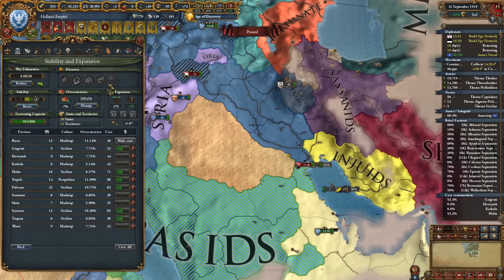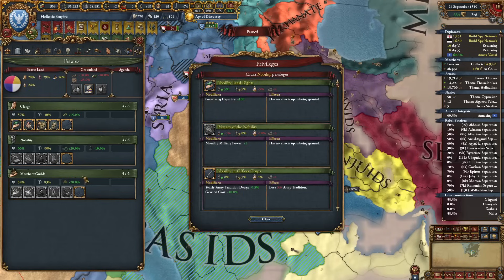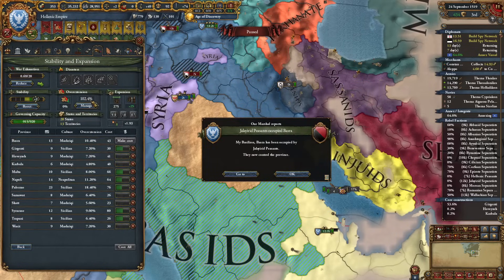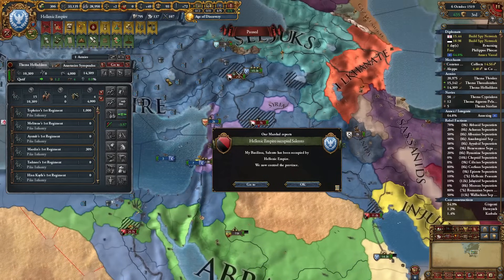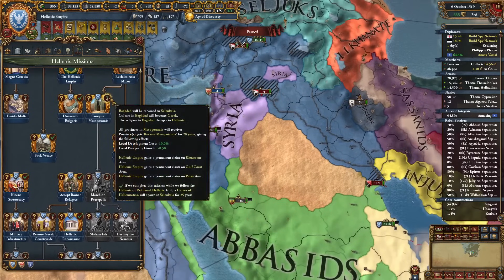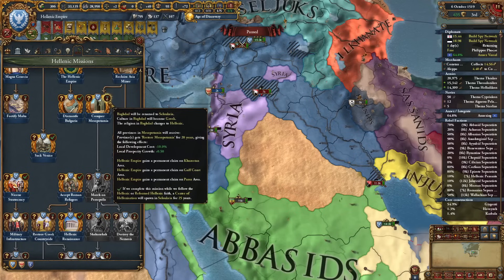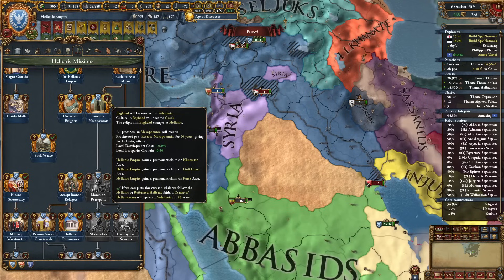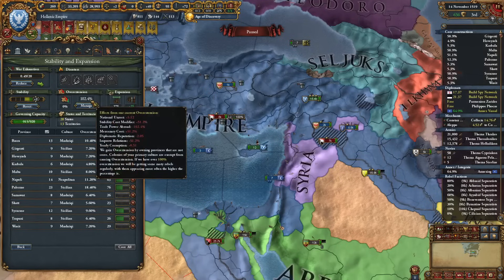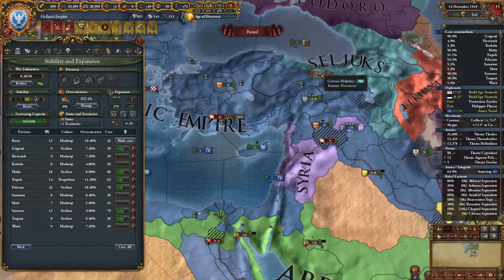If I increase my governing capacity a little bit by taking this privilege and sacrificing some points — oh man, still not enough. 102% overextension — we'll need to deal with an insane amount of rebels for a little while. But on the other hand we can complete Conquer Mesopotamia: lots of permaclaims, culture in Baghdad becomes Greek, religion changes to Hellenic, all provinces in Mesopotamia get prosperity growth and local development cost reduction. And if we complete this while following Hellenic faith we spawn a center of Hellenization.